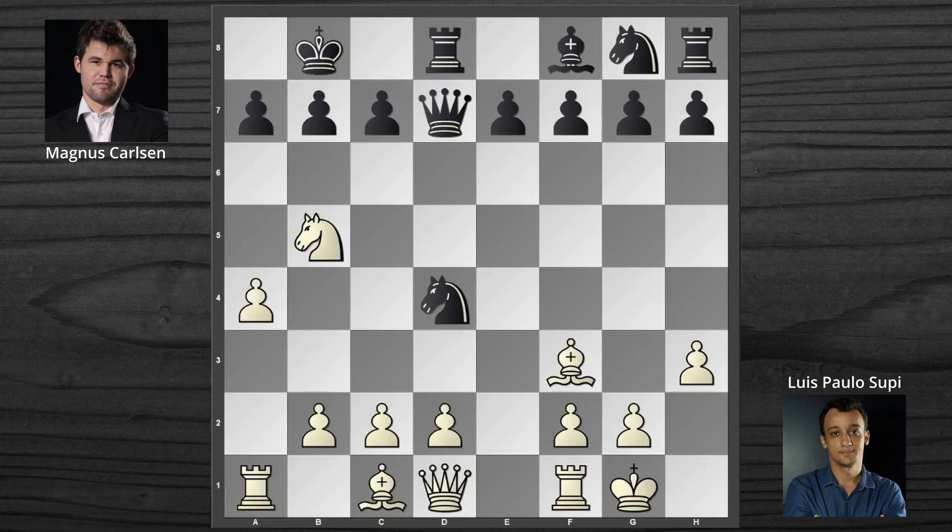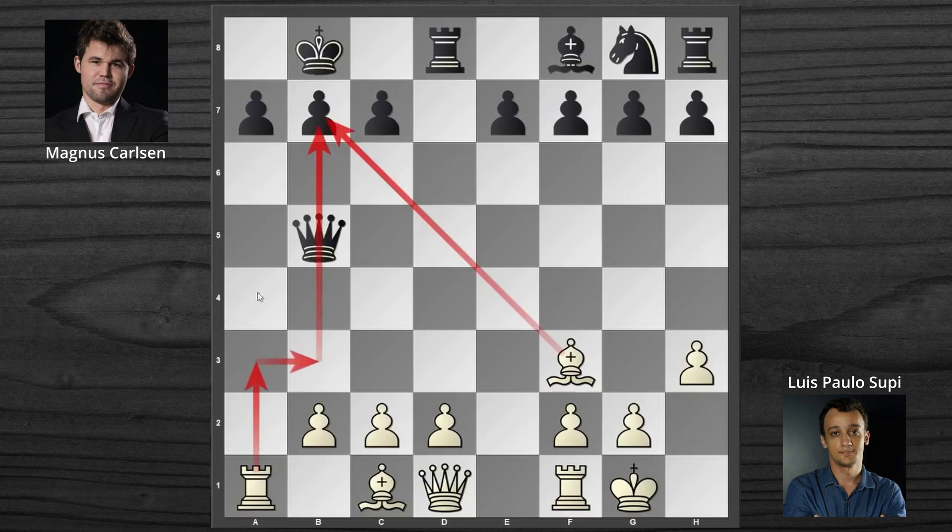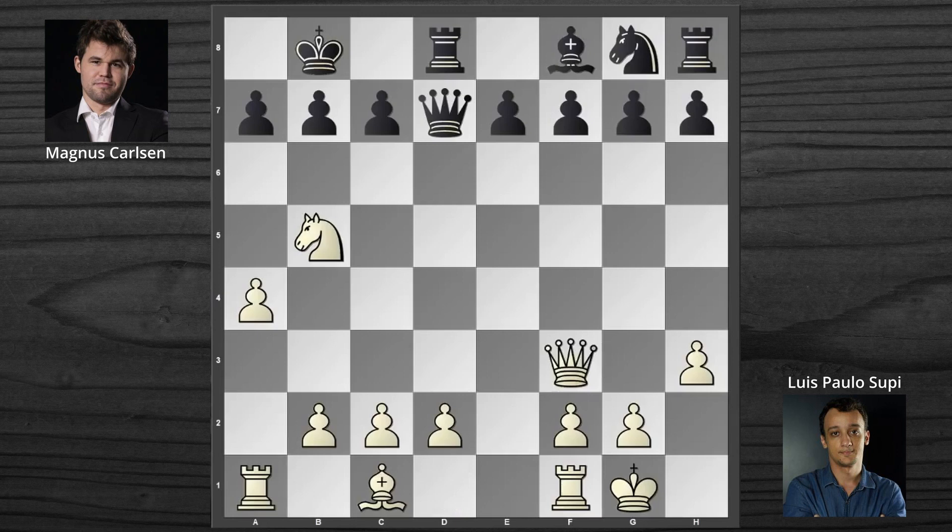Chasing pawns can be too dangerous when the Blacks are so far behind in development. For example, following the exchanges from B5, vertical A has been opened, allowing the Whites to develop quickly, comfortably, and effectively. They also have very serious threats. That's why Carlsen refused to accept this pawn sacrifice. Knight takes F3 against Knight B5, and Queen takes F3. As a result, he took his opponent's Bishop pair — particularly this extremely powerful, unrivaled Bishop. But the Blacks still have significant problems in development. The White Knight in B5 appears to be very irritating, like a Knight infiltrating the opposing field. As a result, Carlsen is right to use the A6 move to push this Knight away.